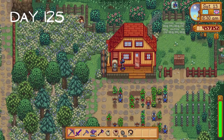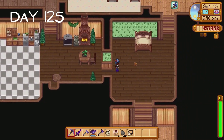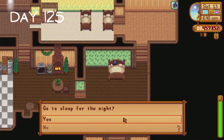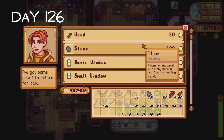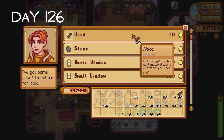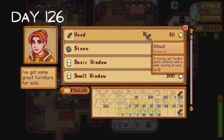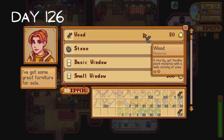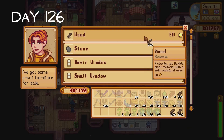The egg festival takes place on day 125, but I was not feeling it so I went to sleep instead. It's time to visit Robin again on day 126 so I can buy four stacks of wood. I only just realized this cost me 200,000 gold. Was it worth it? Absolutely not, but I'm going to lie to myself and say it was worth it so I can feel just a tiny bit better about my spending habits.